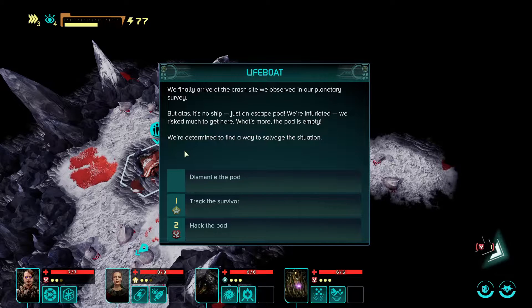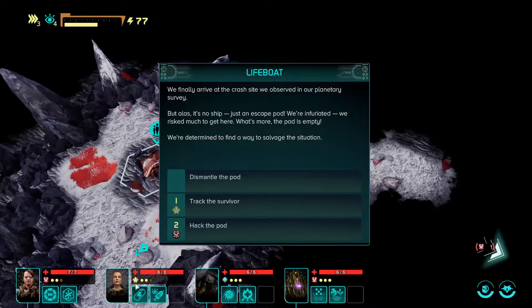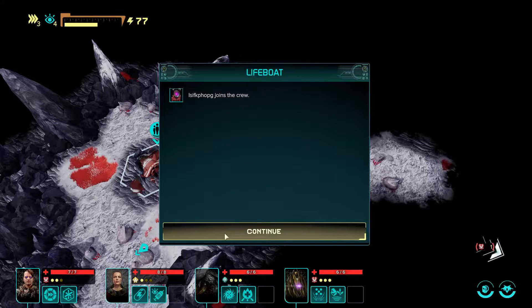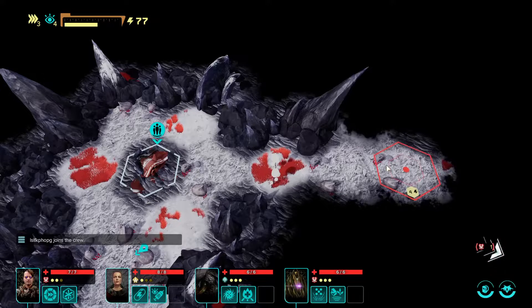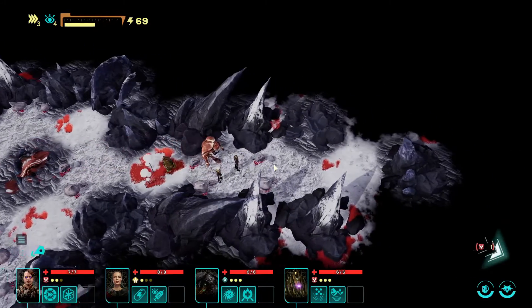We infiltrated with risk. We determined to find a way to salvage the situation — track the survivor or hack the pod. Hack the pod will use one action point from you, which I don't want. Let's track the survivor. The survivalist follows the faded trail — the survivor is happy to see us and we greet them. They want to join our crew! Over the years they believed they were totally lost. We've got a new survivor — joins the crew!